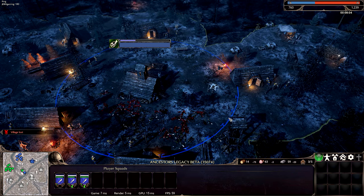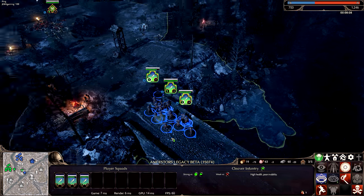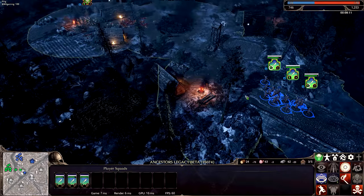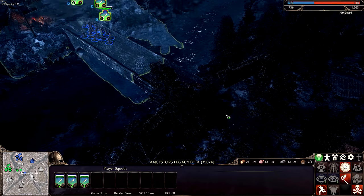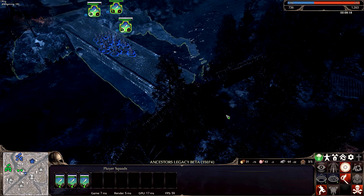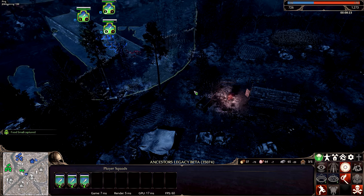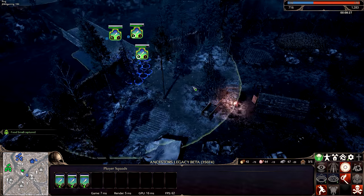A little bit of a glitch there — these guys appear to be freaking out a little bit next to the river. It's a little pathfinding issue. It's glitching out a little more than Total War, but important to note again, this is in beta. I'm probing Village B with a bit of my troops to see what's happening.